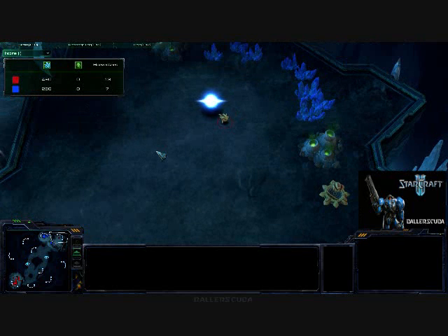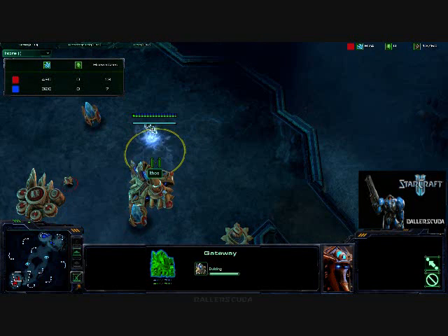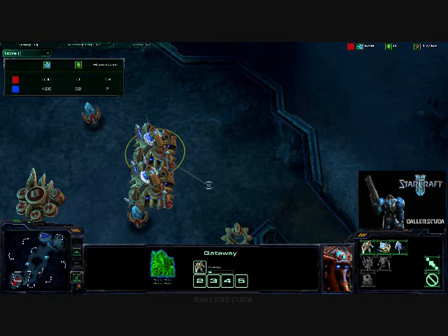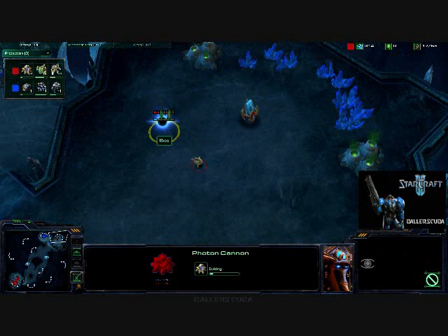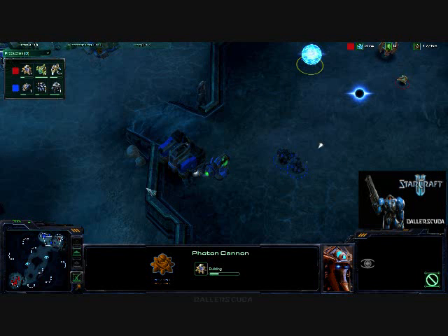So he sees that my command center has moved. What's he doing in his base? Absolutely nothing. He's got a ton of minerals. What I would love to see is a Zealot rush — at this point in the game that would be deadly. But just now getting a Zealot, and two coming in. Really he's still just focusing on the photon cannons, and I'm not sure the point of this.